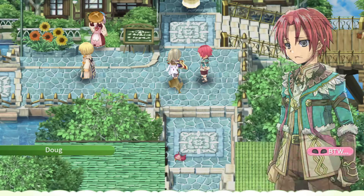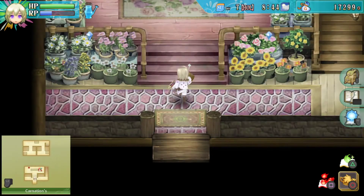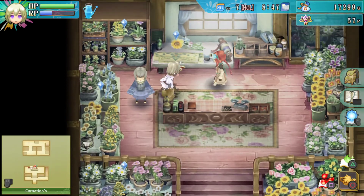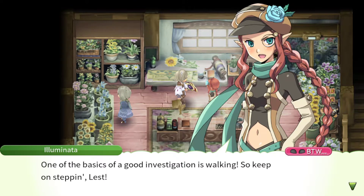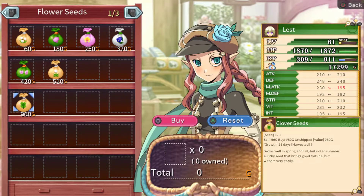Granny got angry because I sold some stuff for cheap. Sort recipes by triangle. We have fortleaf and clover seeds — 28 days. A lucky seed that brings good fortune but withers very easily. I'm going to hold off on that.